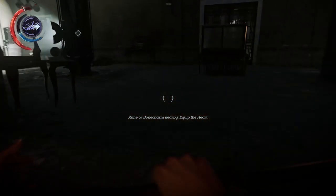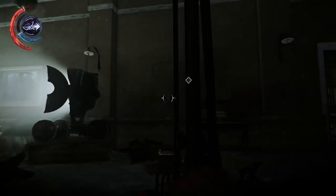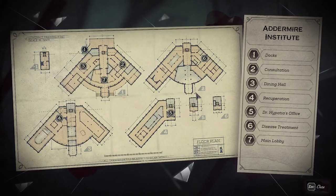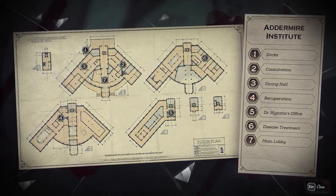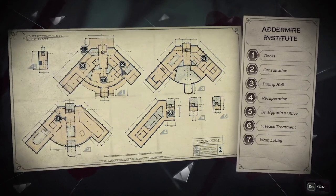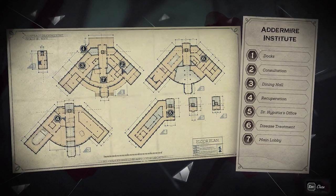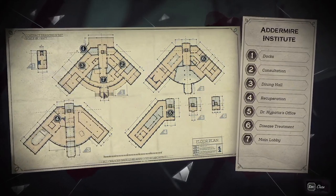Oh, that's where that guard was sleeping — I've walked right by it so many times. So we have a map. The docks are where we came in from, so we're in the main lobby. The consultation area seems right about where we were, because we came in through this way.